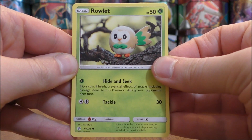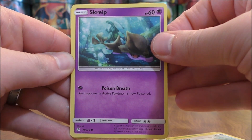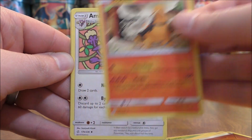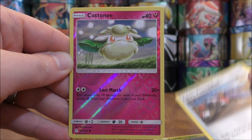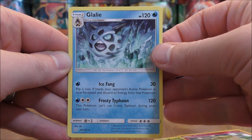Rowlet starts the first pack. Lilipup, Skrelp, Pikachu, Stufful, Fighting-type energy, Torkoal, Ambipom, Lana's Fishing Rod — you can pull this as a secret rare. Reverse Holo of Cottonee, a common. And the final card would be Glalie.